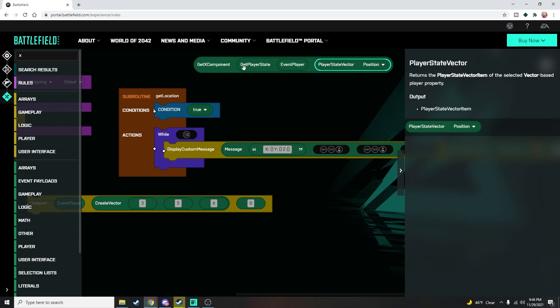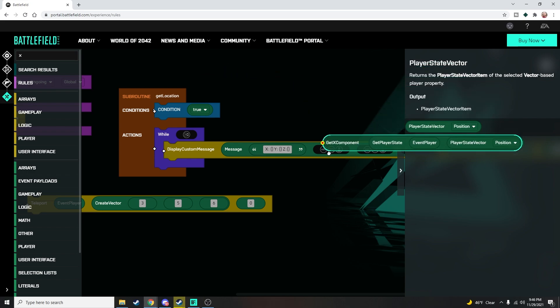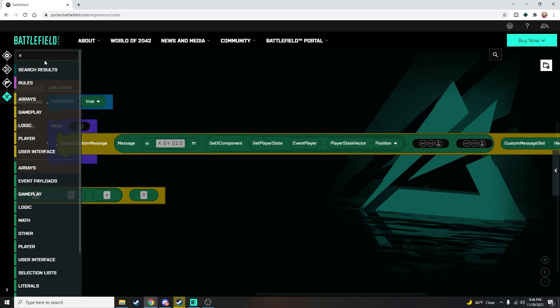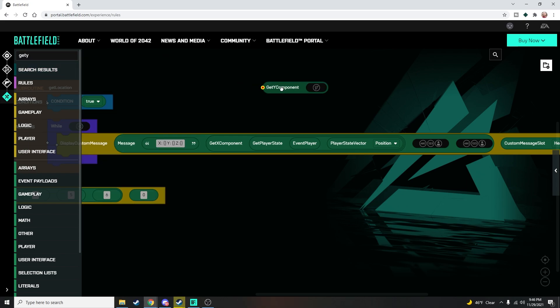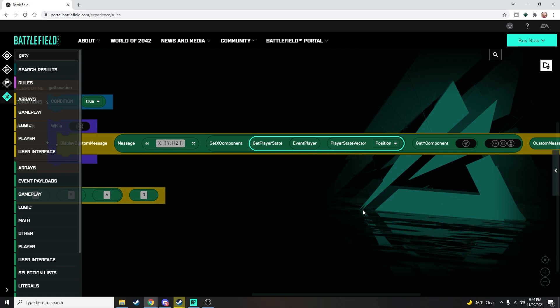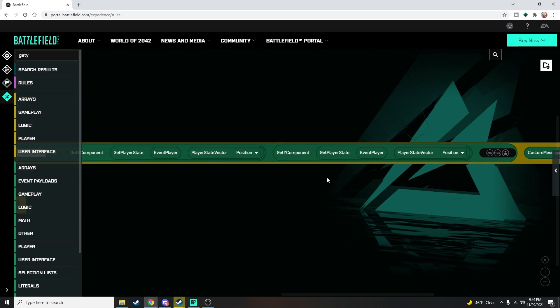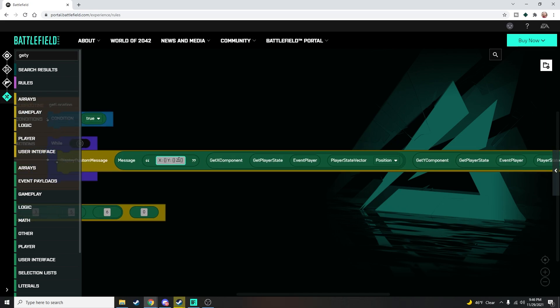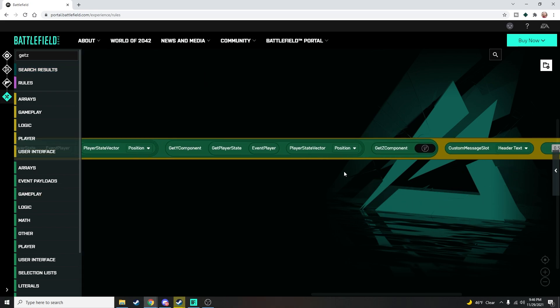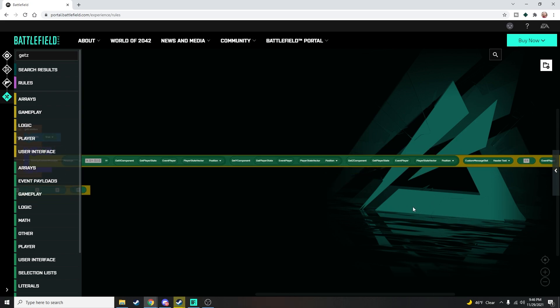Then we do the same thing for the y and z values. Get Y Component — grab that, then Get Player State, event player, copy-paste that in. So now it feeds our x and our y. We still have z: Get Z Component, put it in there — that's our height value. Get Player State, event player, put it in there. It's a beefy command, but the structure is clear once you see it.